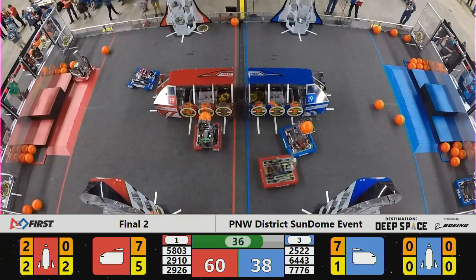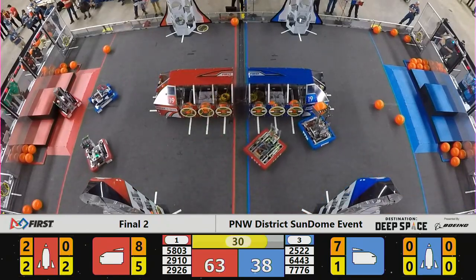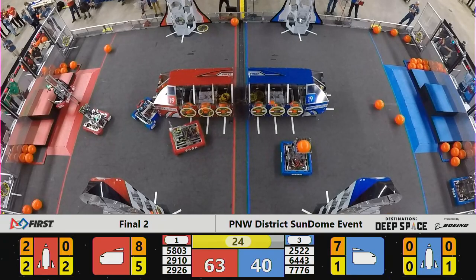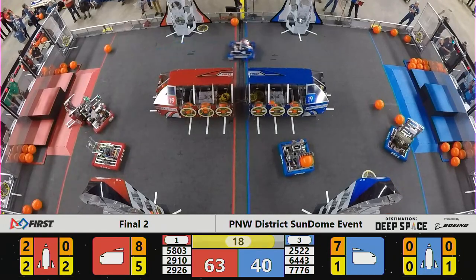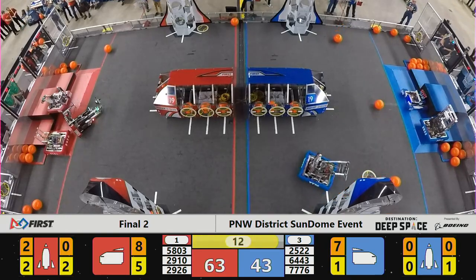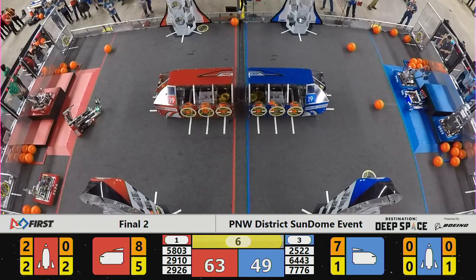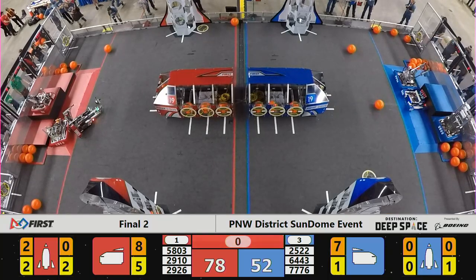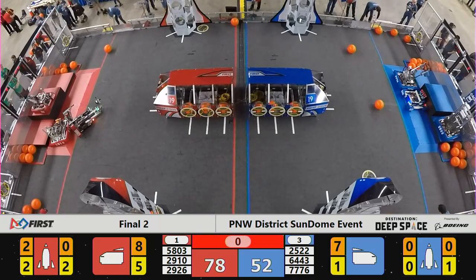Already heading off to the Habitat zones, 36 seconds left in the match. Red Alliance is up 60 to 38. Aimbot putting on the pressure, putting on the pressure even harder now in our final 30 seconds. Apex Robotics falls back down — they fall all the way back down. They're down on the surface of Planet Primus. That defense from Aimbot forced Jack to take a different path around, and they end up tripping up their Alliance partners, and they fall. Four seconds left in the match, Red Alliance still up according to the live score. Aimbot not able to get that level three climb they did earlier in the day, but they'll still pick up a level one for three points, along with their Alliance partners also picking up three.